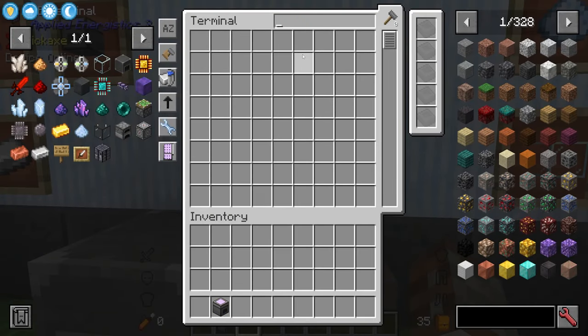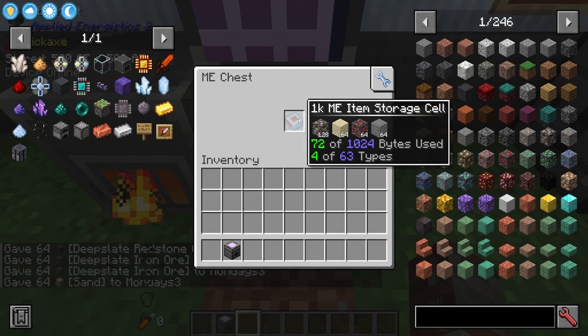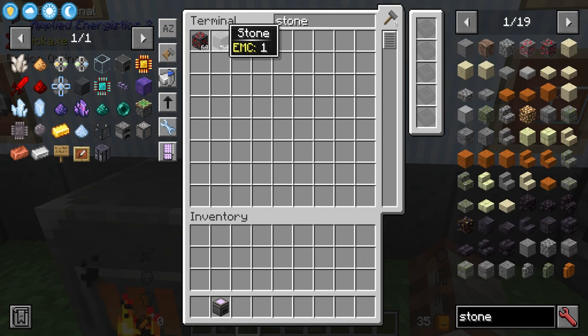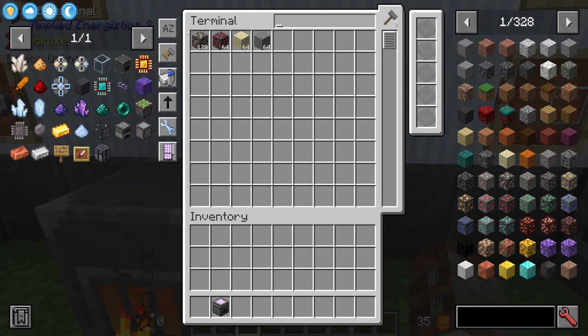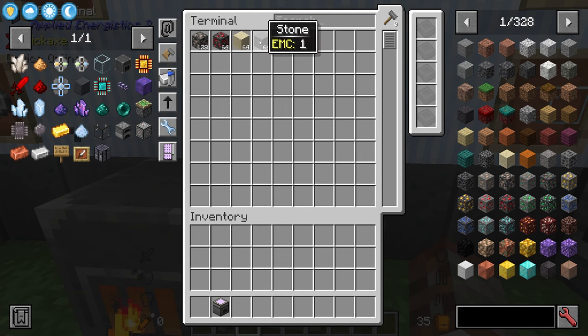Inside the terminal you can see a large open space — put anything in or take anything out whenever you like. As you fill it up the storage cell slowly fills too. You can search by typing a name, and anything containing that string appears. You can right-click to clear the search grid. Like JEI, you can use the @ symbol to search by mod, asterisk for specific IDs, and hash for tags. You can sort items by name, number of stacks, number of items, or by mod.